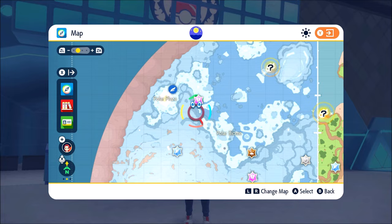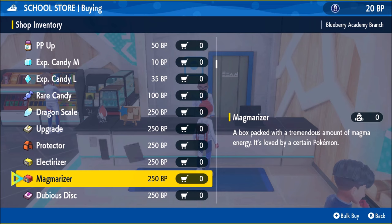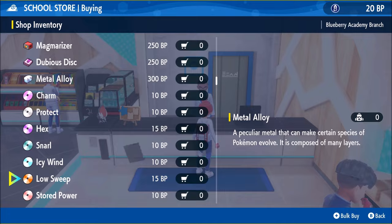Next up, we have Duraludon. Duraludon can be commonly found in the Polar Biome, and to evolve it, you just need to visit the school store and find its item. In the school store, you can find the Dragon Scale, Upgrade, Protector, Electrolyzer, Magmarizer, Dubious Disc — and there it is. I'm not spending 300 battle points on that just yet.